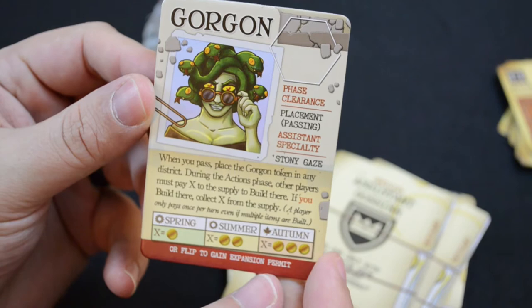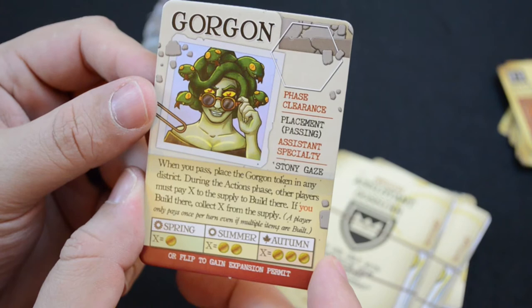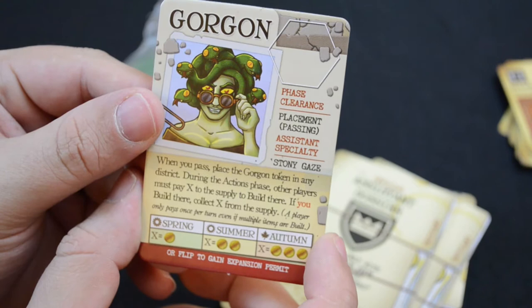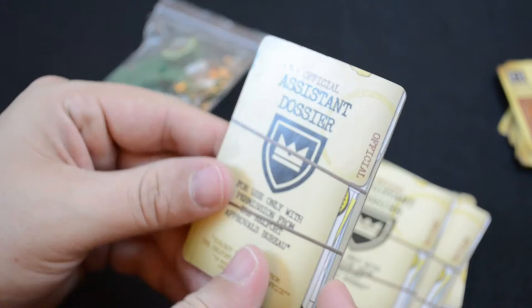Finally, the gorgon is used during the placement/passing phase and her special ability is stoning gaze. When you pass, place the gorgon token in any district. During the actions phase, other players must pay X to the supply to build there. If you build there, you also pay X to the supply. A player only pays once per turn even if multiple items are built. X equals one, two, or three depending on the season.